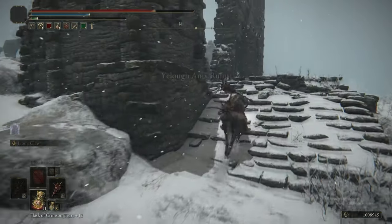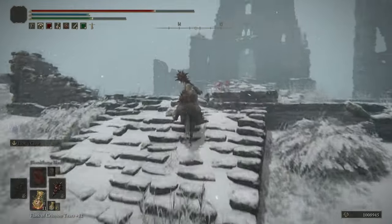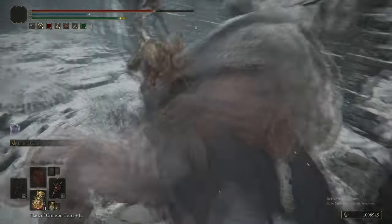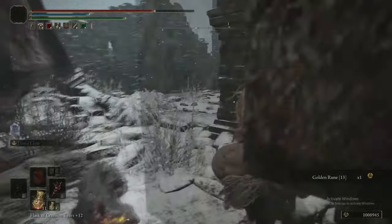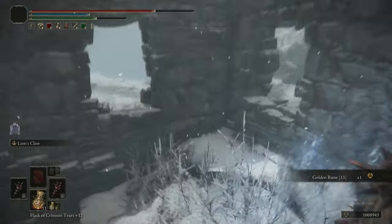From here we are heading up to the Yelough Annex Ruins. It's spelled like 'yellow' — yellow like yellow embers, the Frenzy crafting material. There are very few items in here — there's a Golden Rune in the middle part — and then you take a jump from the ruins on the wall into a box ruin, the only way to get in being from the jump.